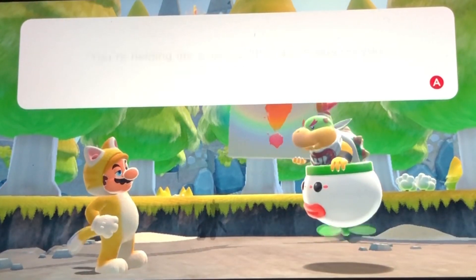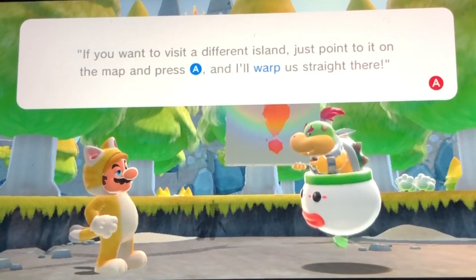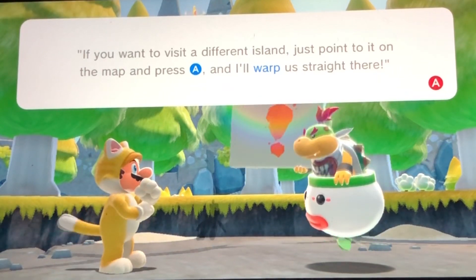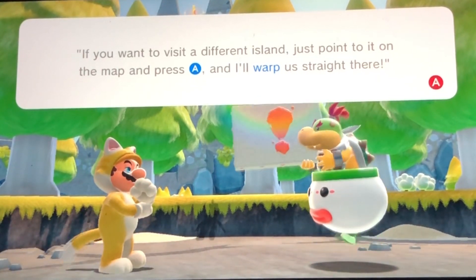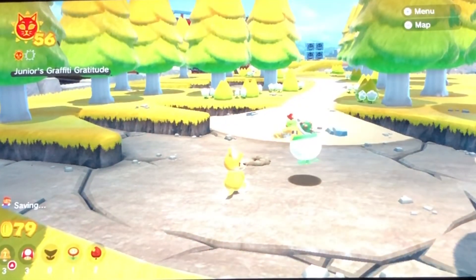Listen up, Mario. You're helping me a lot, so I'll make it easy on you. If you want to visit a different island, just point to it on your map, friend, and press the A button, and then I'll warp us straight there. You got it!